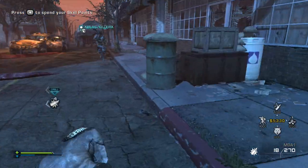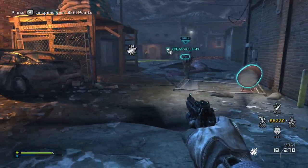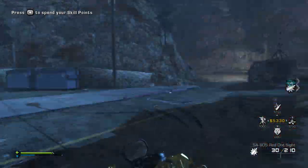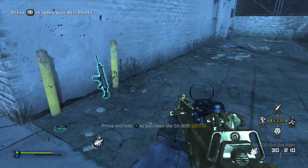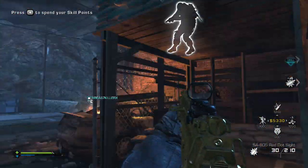Hey, what is going on guys, Chris Egg here. Today I'm going to be showing you how to get a golden gun in an extinction map, which is chapter one, the first map. As soon as you hear this — that's my golden gun — it's the gun you buy once you're done with the first area. You can move over to the city and it's the SA-8005.